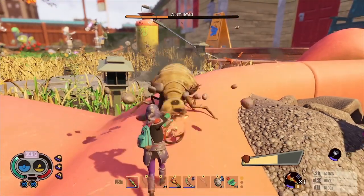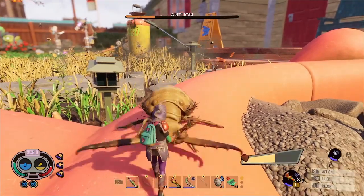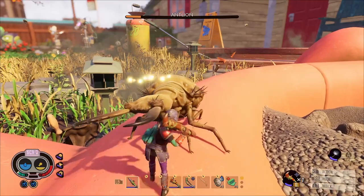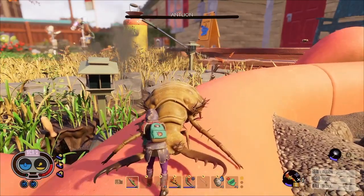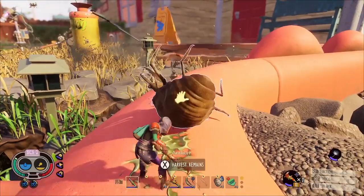I think the antlions do give a pretty good warning before they're about to attack, so they're one of the easier ones to perfect block. A good thing I love about the ant club is you can stun them, but usually when I stun them I'm out of stamina so it's a waste anyway. But there we go — we've killed him.